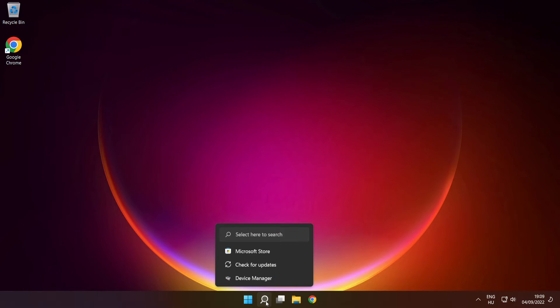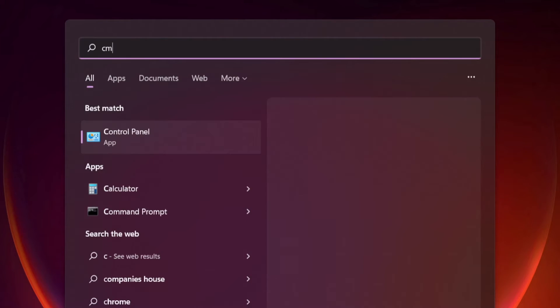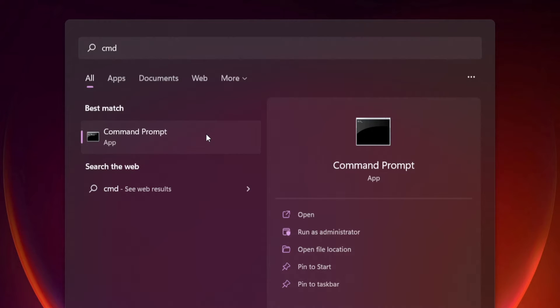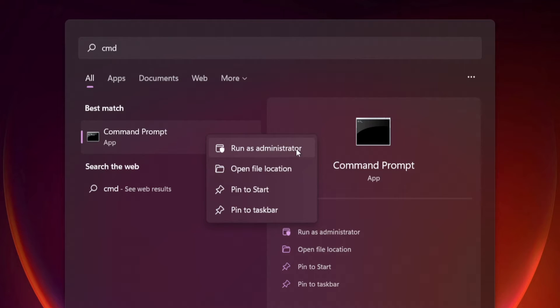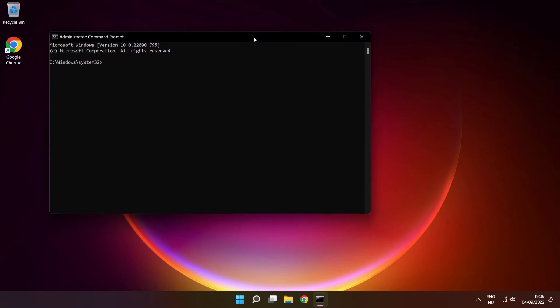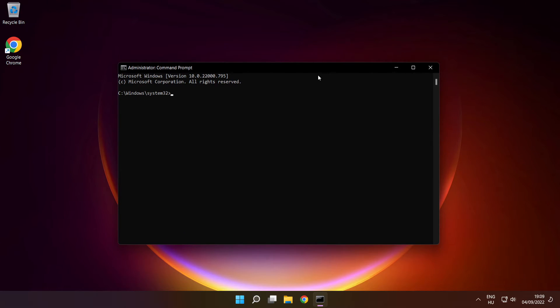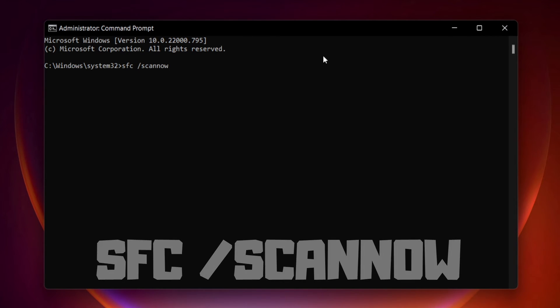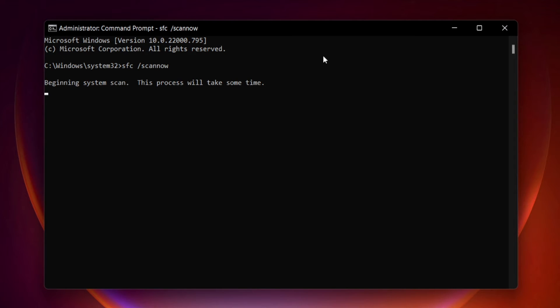Click the Search Bar and type CMD. Right-click Command Prompt and click Run as Administrator. Type SFC /scannow and press Enter.